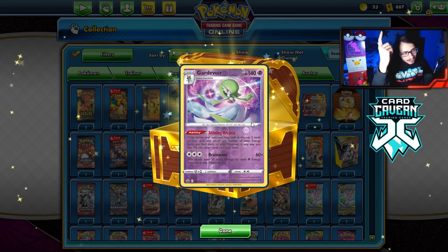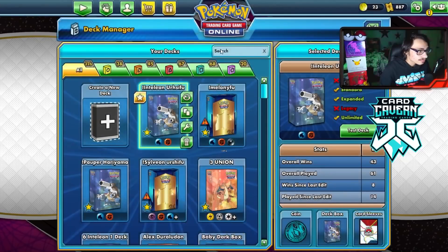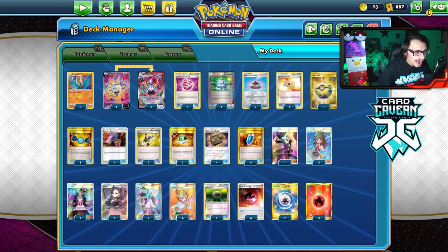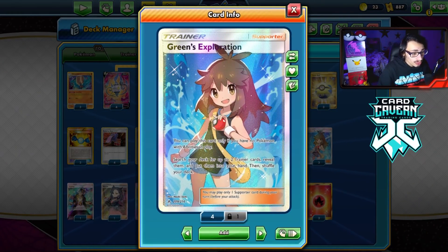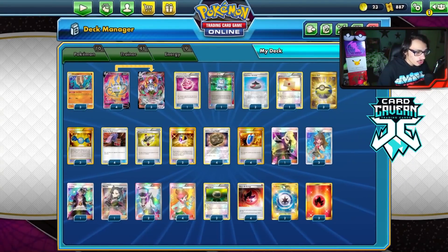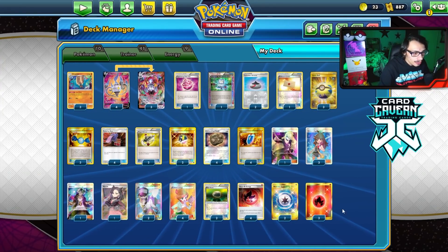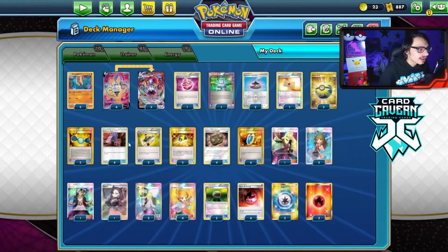We open a reverse holo Gardevoir from a pack - not terrible, not the worst card. That's it for the Chandelure expanded video. Definitely some changes can be made - tweaking the supporter count a little bit, maybe adding more draw supporters. You could go down to two Green's if you wanted since Green's is not great in the late game. Overall the deck is pretty fun to play and I think Chandelure in expanded has real potential.